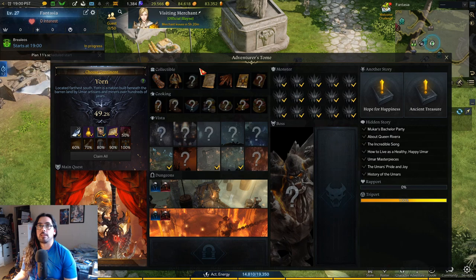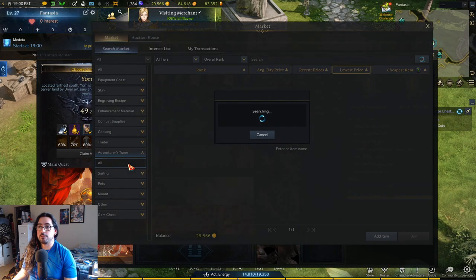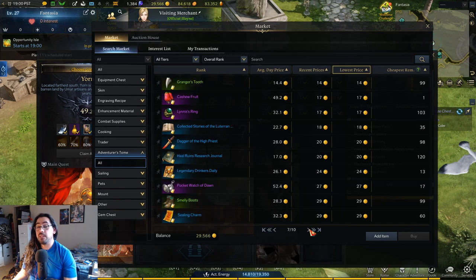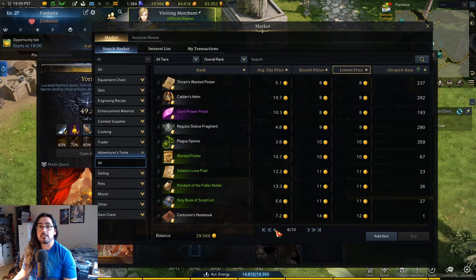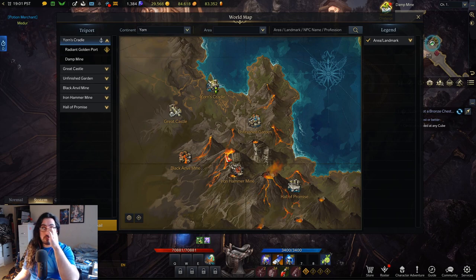The difference with elite mobs is they're slightly stronger and drop things like providence stones and a potion or two, but otherwise they're basically the same as normal mobs for collectible drop rate. You can also buy collectibles on the market under the Adventurer's Tome — just search for items individually. Generally they're pretty cheap, but Yorn, Feiton, and Punika — the higher level regions — are a lot more expensive, so expect to pay up if you don't want to farm.